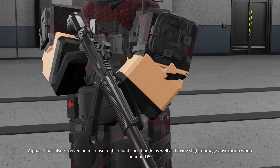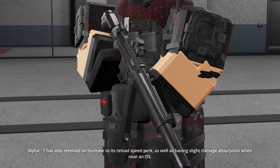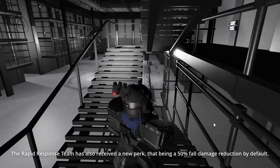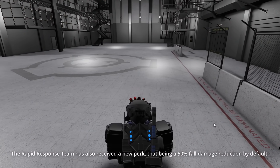Alpha-1 has also received an increase to its reload speed perk, as well as having slight damage absorption when near an O5. The Rapid Response Team has also received a new perk — a 50% fall damage reduction by default.